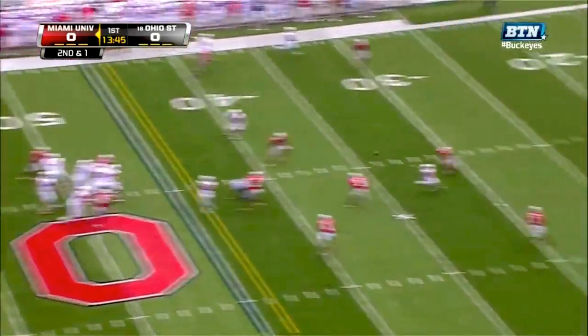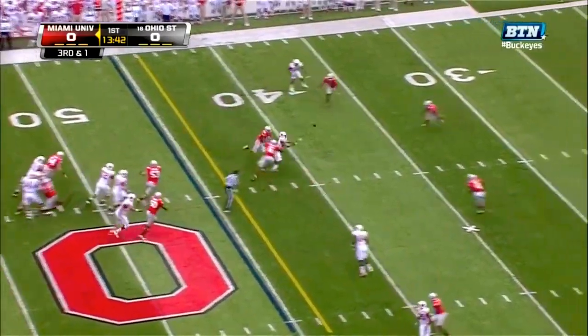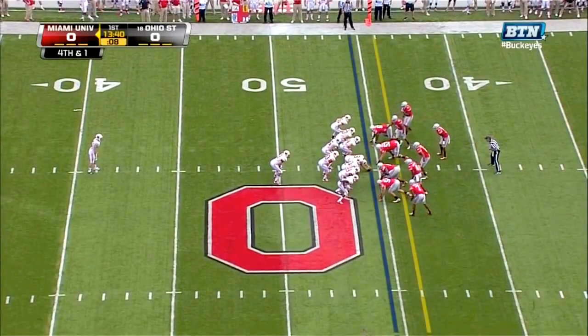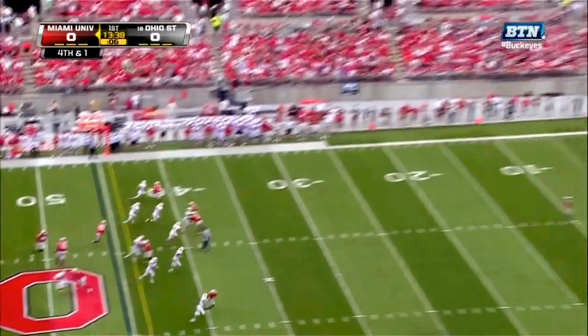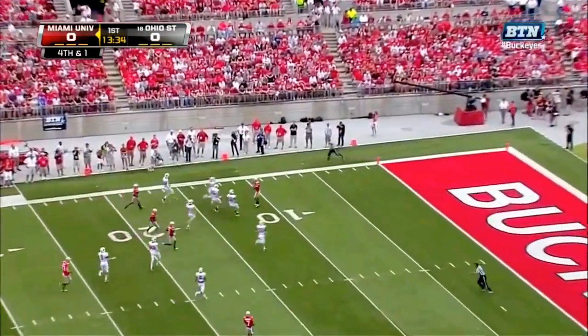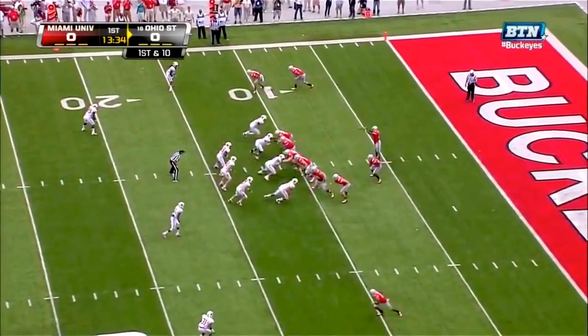Mednar gets that snap off well out of the gun, and Dysart over the middle. Brown with the fair catch, he makes it at the 12-yard line. Dysart was sacked 39 times in 13 games.